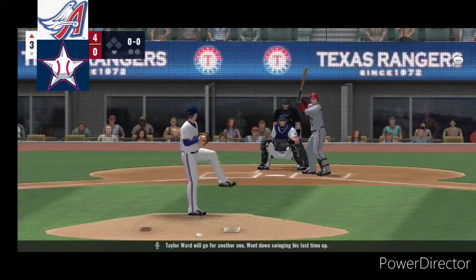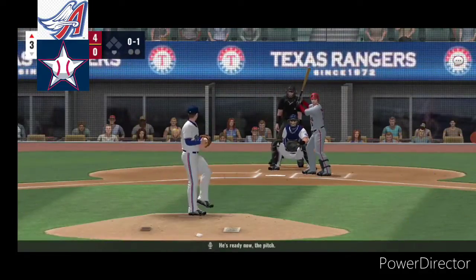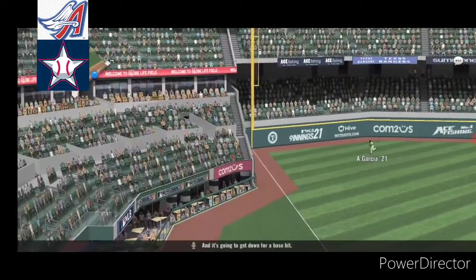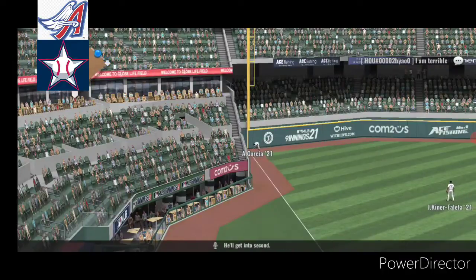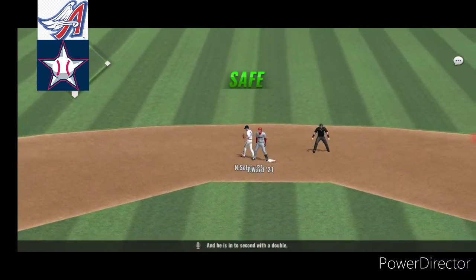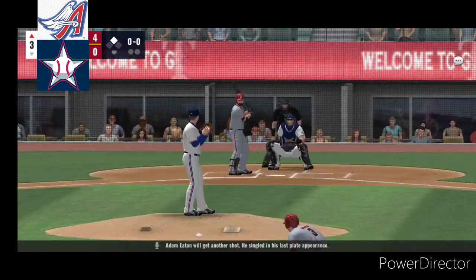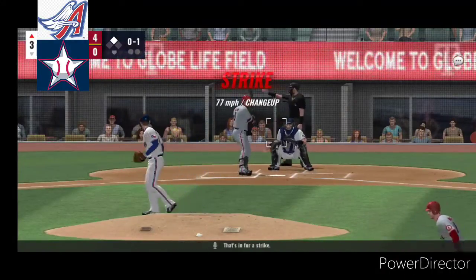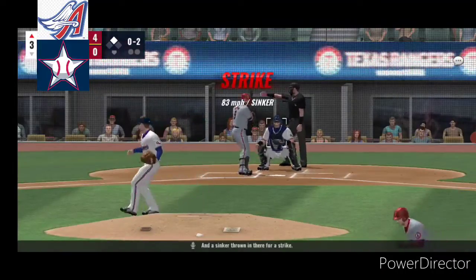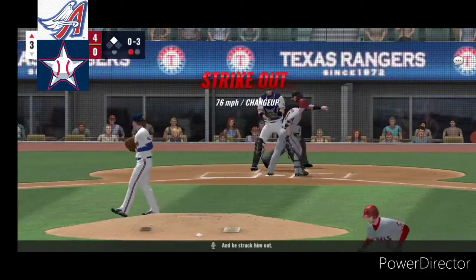Taylor Ward will go for another one. Went down swinging his last time up. He's ready now. The pitch. Line to left field, and it's going to get down for a base hit. He'll get into second with a double. Adam Eaton will get another shot. He's singled in his last plate appearance. That's in for a strike, and a sinker thrown in there for a strike. Throw is on the way, and he struck him out.